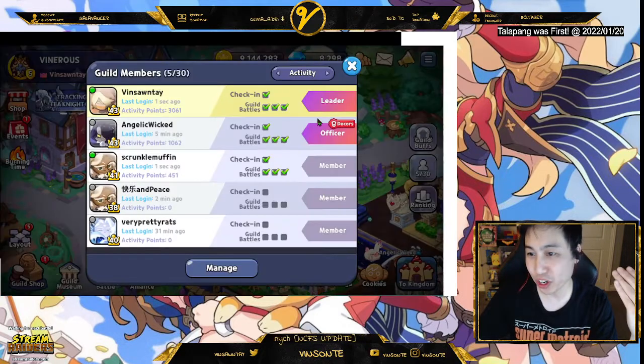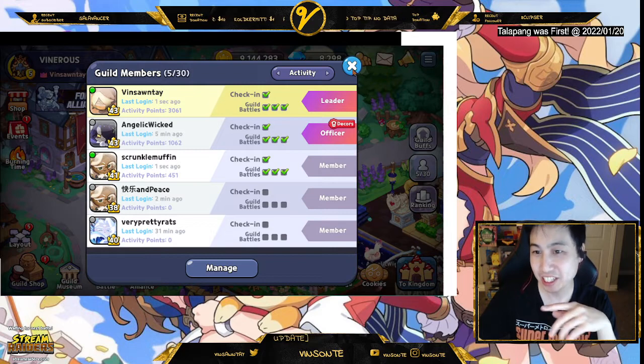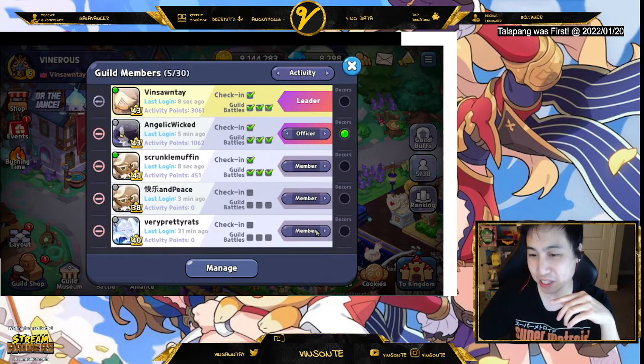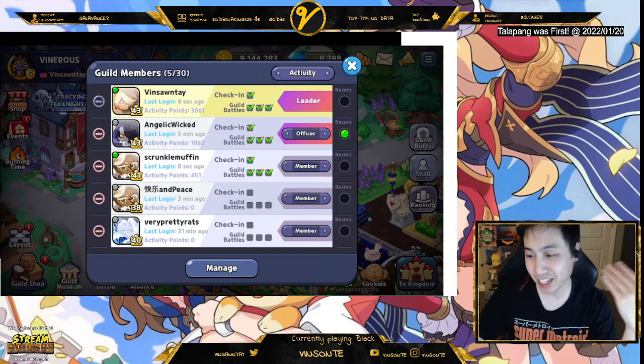If you want to assign the core role, you have to be a guild leader. Go to manage — you can do this in the guild hall too. Click manage and you can change people from member to officer, and also select who you want to be the core person.